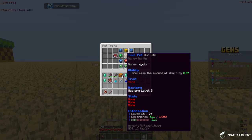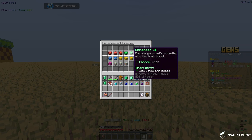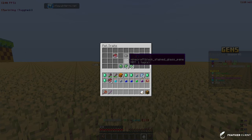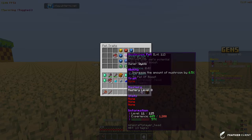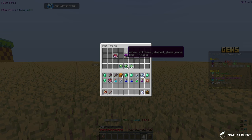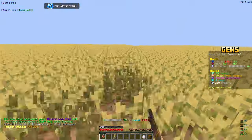Rolling the tool pet trait, we got Enhancer 2 — a 10% level XP boost — which is not terrible, so we'll keep that. For the mushroom pet we got Enhancer 2 as well, but we also got Magical 1: a 2.5% enchant proc rate, up from 0.25%. We're definitely keeping that — enchant proc chance is one of the best stats to increase on this server.